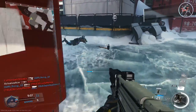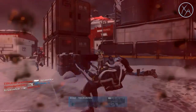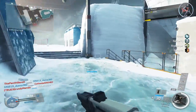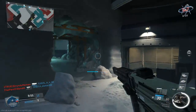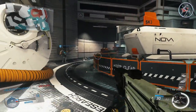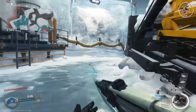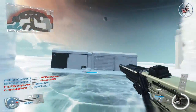Currently we only have tactical team deathmatch, but I could see potentially in the future we might end up getting some more tactical modes added to the game. With this mode, the first thing to know is it is boots on the ground, so there is no double jumping or anything along those lines, but you can still wall run, slide, and you still have a boost meter.